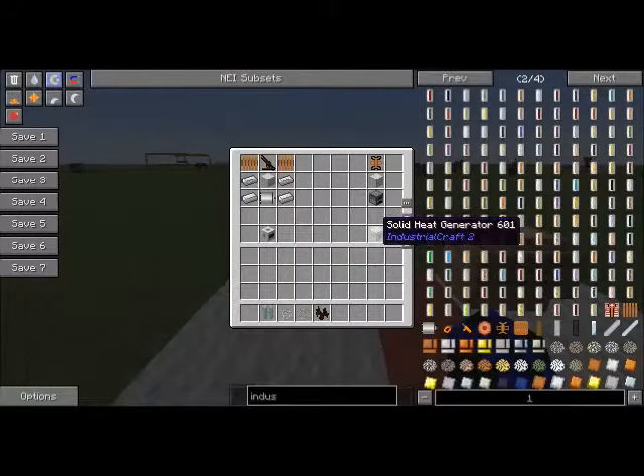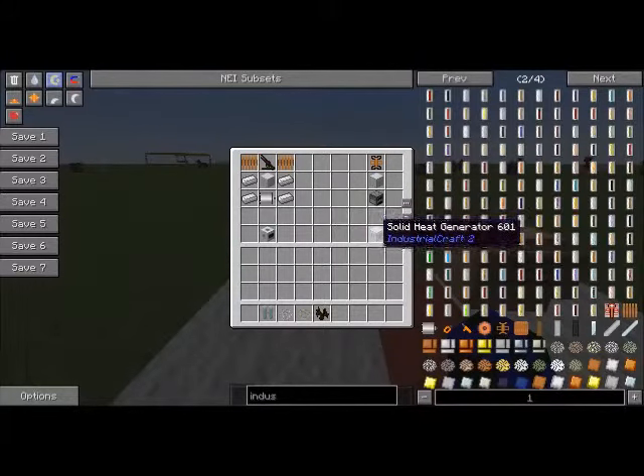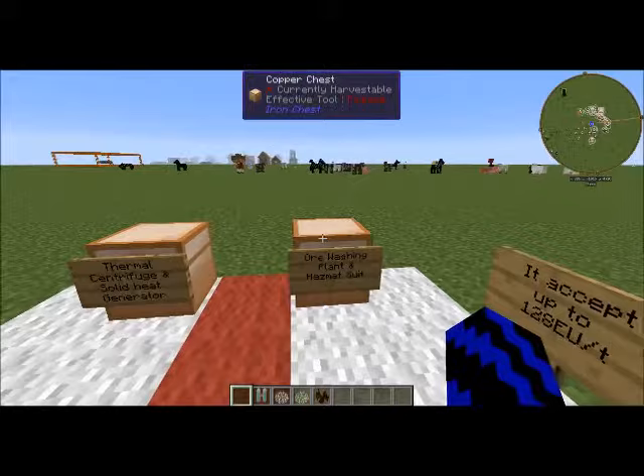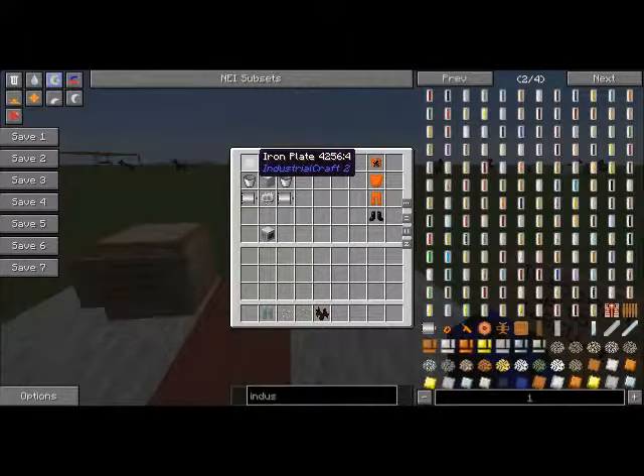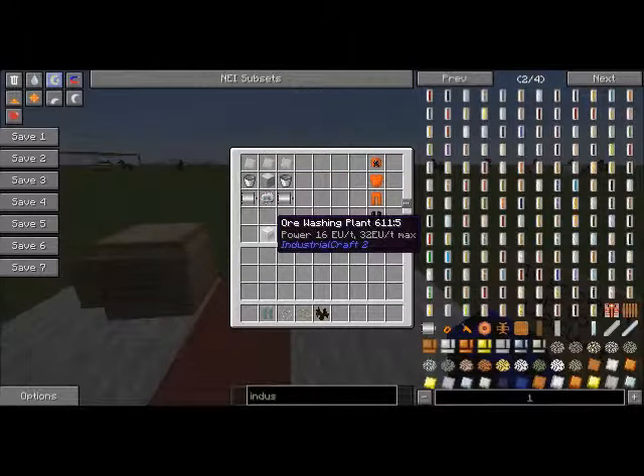For the solid heat generator, you will need a furnace, a basic machine case, and a heat conductor. For the ore washing plant, you are going to need three iron plates, two buckets, one basic machine case, an electric circuit, and two electric motors.